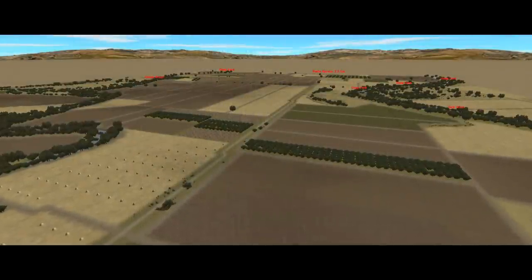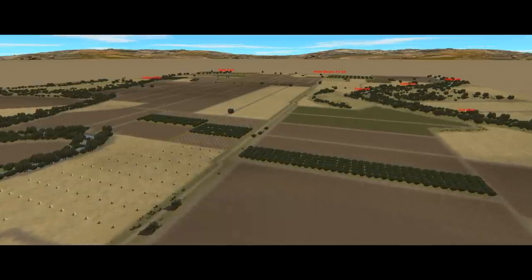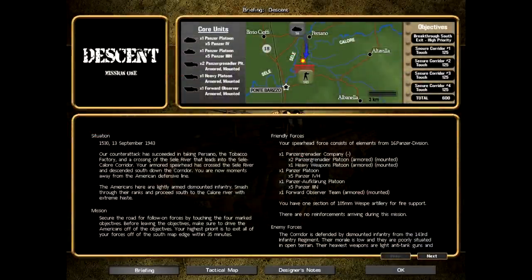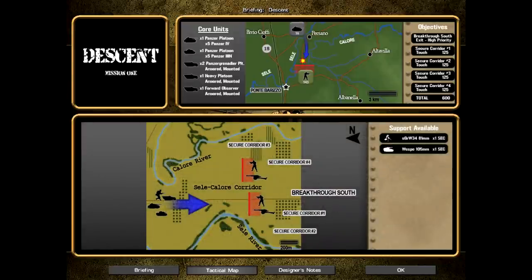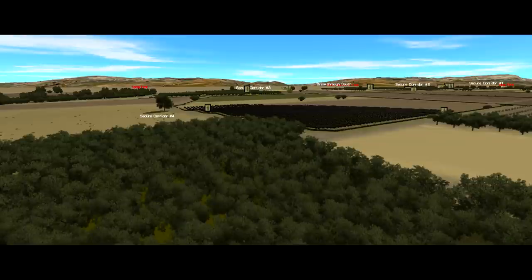Before we go collecting General's stars, we've got to punch through in the first mission. We've got the Calore River on our left, the Sele River on our right, and a great big chunk of open Italian farmland in between them - this is the titular corridor. The lead elements of our force are starting at the northern end, opposite the main objective: an exit objective on the southern map edge. Exit objectives are a bit funny in Combat Mission - I'm not going to get victory points by exiting my force; instead, the enemy gets points for units that I don't exit. In between are four touch objectives worth 125 points each, and there are only 35 minutes on the clock.